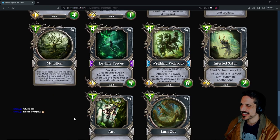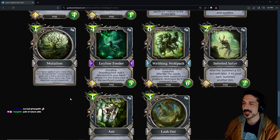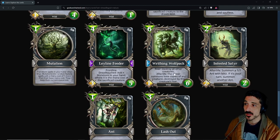Ley Line Feeder: four-mana 3/5 frontline with a wild tribe — solid stat line. This is like Guild Enforcer for one less mana and no armor. Dread touch: add X mutations to your hand, where X is the mana cost of the sacrificed creature. That seems like a really reliable, consistent way to get more mutations to mutate your things. Pretty good, and you can main deck it — interesting.